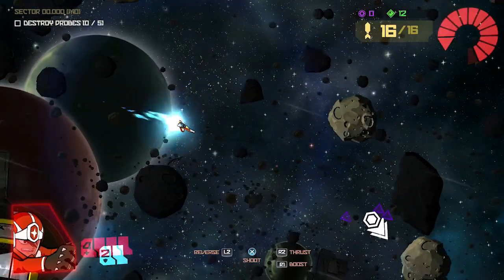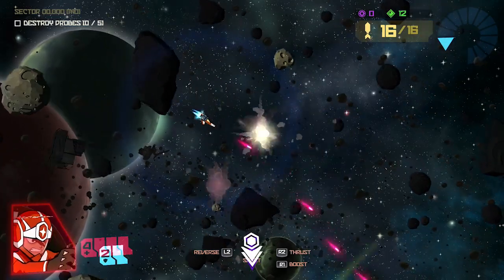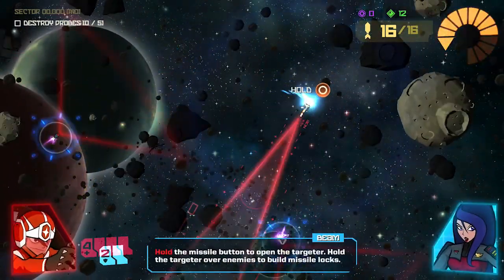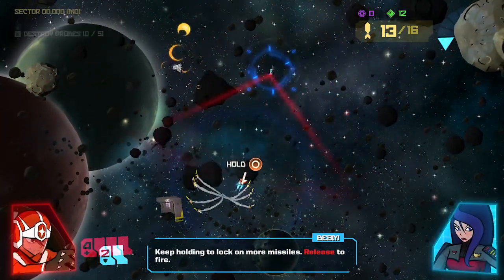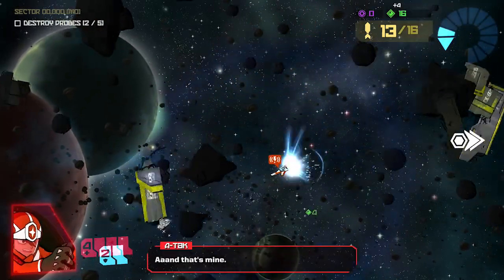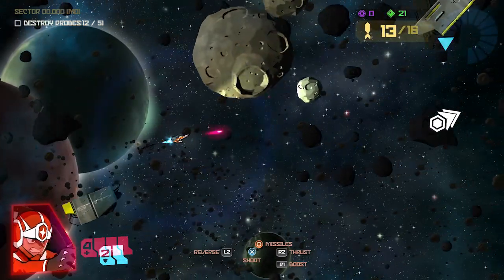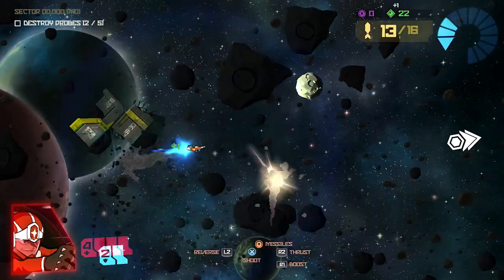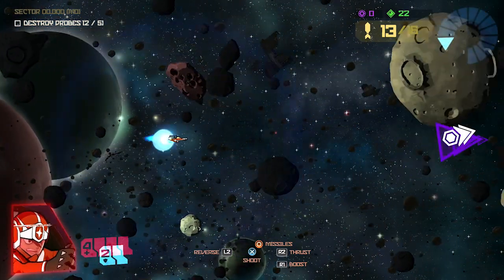The art style is gorgeous — new gen Asteroids with a bunch of toys. Keep holding to lock on more missiles, release to fire. And that's mine. So we got missiles — do we got anything else? I really hope there are other weapon types that we can switch in as we go along, because that'd be awesome.